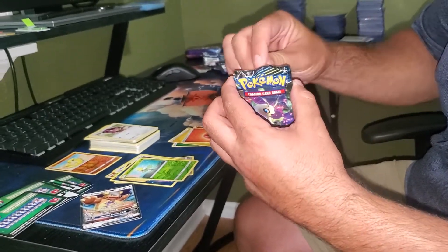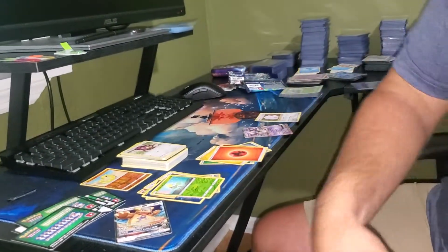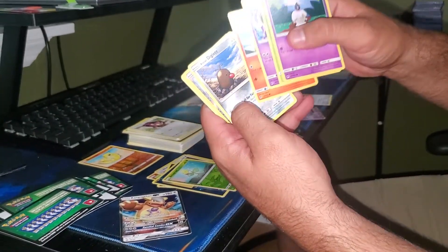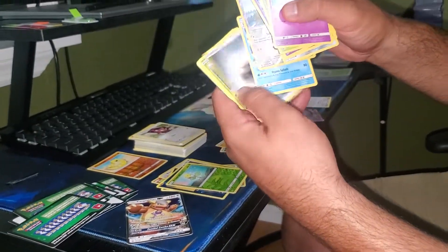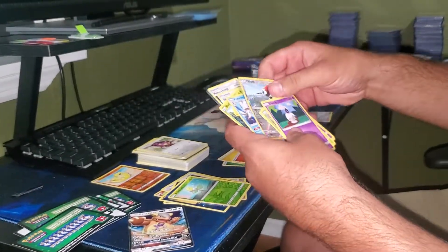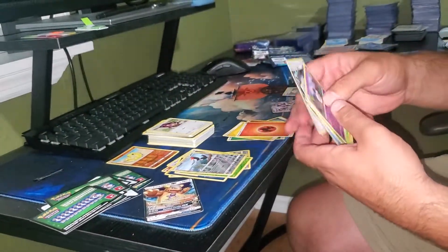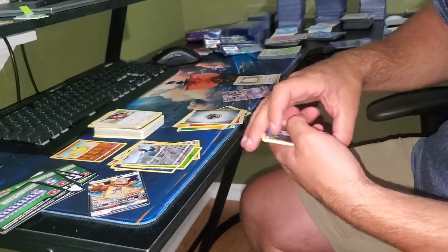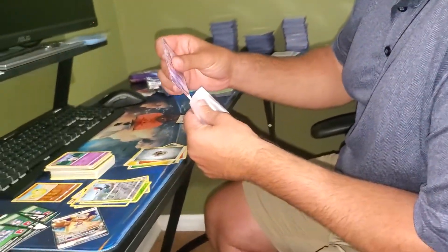Will it be a tie? Will it be a Rayleigh victory? Let's find out. Nothing. So Rayleigh has two holographics, I have the Ultra Rare — I would call that a tie. So we'll have to settle this tie on the next one. We open one more per each and we will see what we get on the next one. Tune in. Bye. Bye.